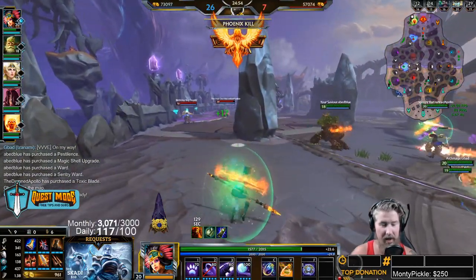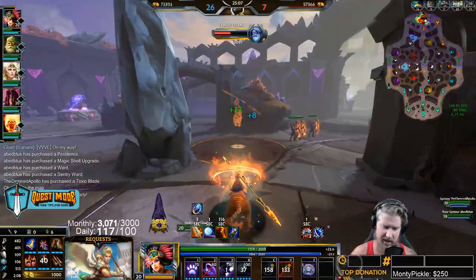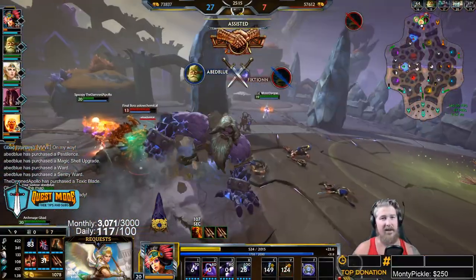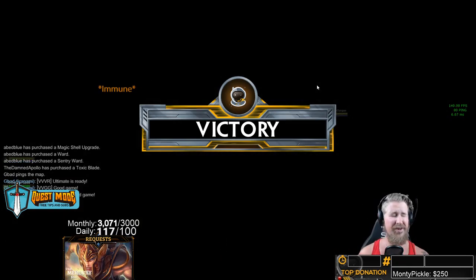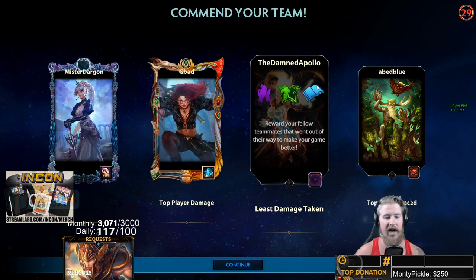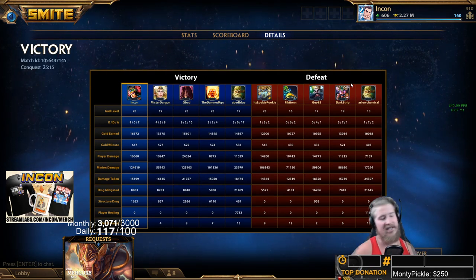I'm going to try to blink behind somebody — right behind Rama. He has his Beads up so I can't kill him; I might die here. I'm going to try to jump out of that Zhong Kui combo. And just like that: 25 minutes, 9 and 0. Mantle of Discord saves our life. Remember: get behind or to the side of people to knock them up with your three, weave autos between abilities — three, auto, ultimate, auto, Feather Step, auto — build high power for your passive, and don't be afraid to use your ultimate for objectives like Fire Giant or a Phoenix. That's our Awilix guide!